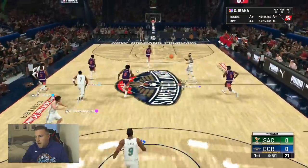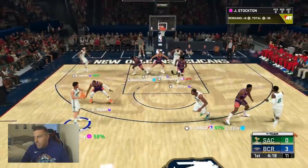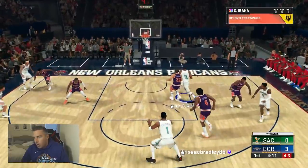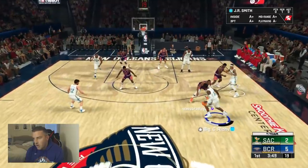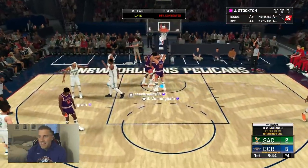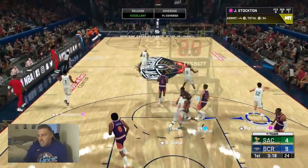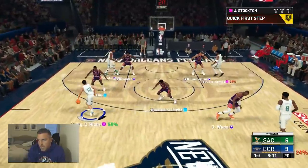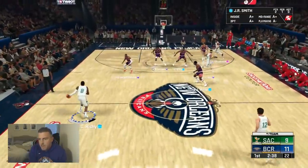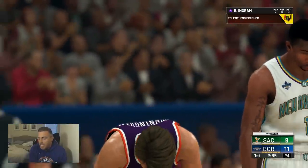We start with Brandon Ingram and have Gilgeous-Alexander on the bench. Right away I see Ingram has that quick release — going green immediately. Ingram coming all the way in, he's so tall — height mismatch right away. Back out to JR Smith, easy shot, our greens are on fire. Looking over to Stockton, back to Ingram — stop and pop, green lights. His release is butter. He's a walking bucket — string bean dude.